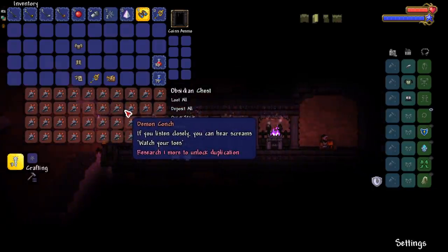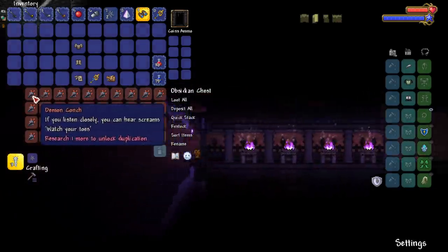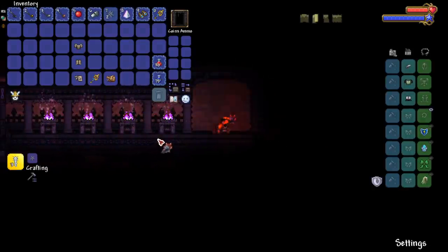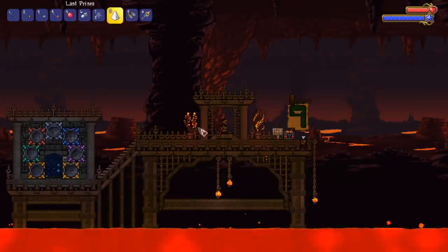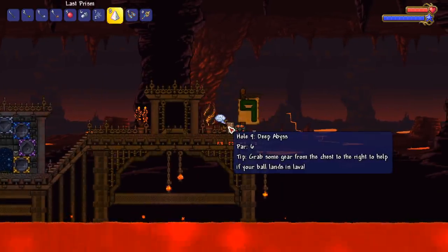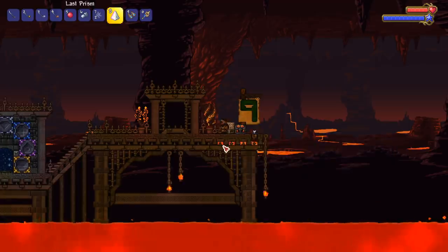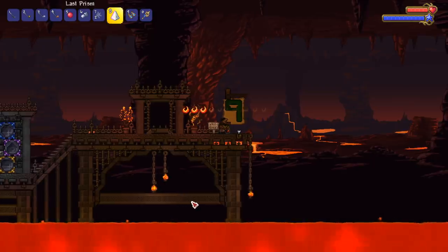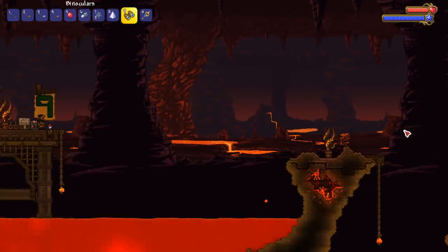We got a bunch of braziers — and a demon conch. That teleports us to hell! We're here. Hole number nine — Deep Abyss. Grab some gear from the chest to the right to help if your ball lands in lava. Put on some hellfire treads — again, spoiling things, but it's all good.